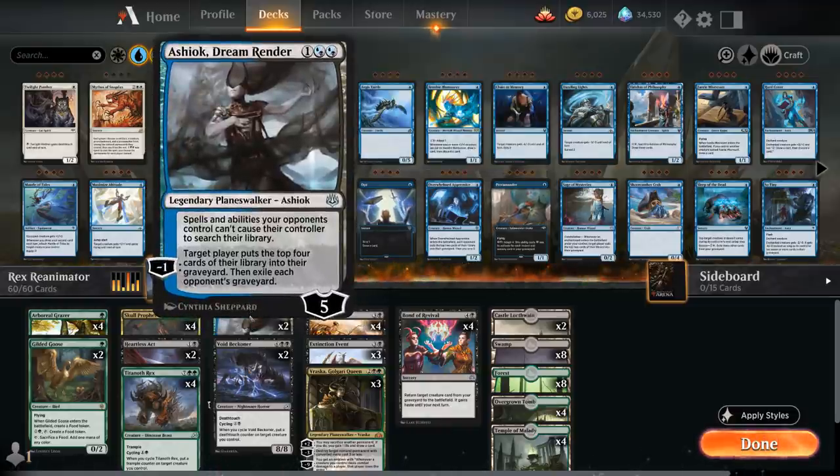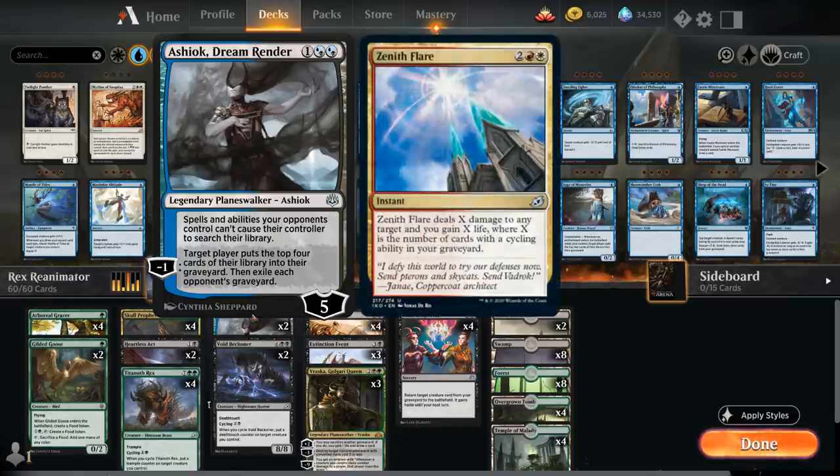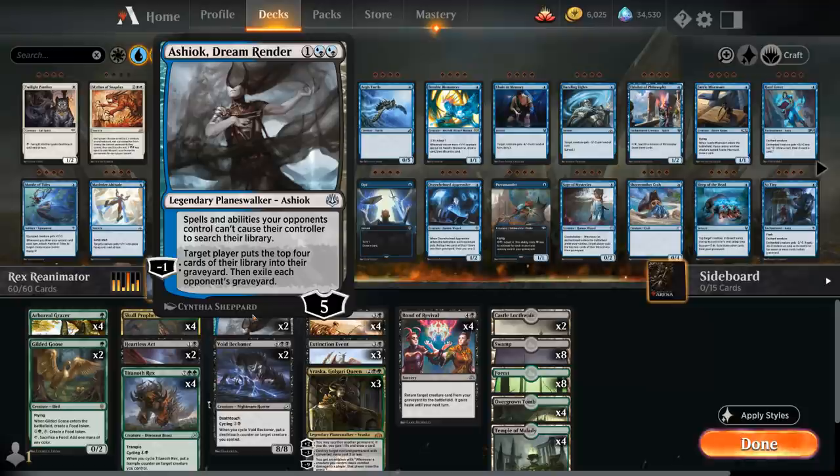We also have two copies of Ashiok Dream Render, which might seem like a weird inclusion — typically seen as a sideboard card. But it does double duty here as a hate card against some strategies and as a way to potentially mill ourselves and find another reanimation target. Ashiok is pretty important against cycling decks that rely on Zenith Flare to end the game. If we exile the opponent's graveyard, we no longer need to worry about that. It can also prevent Fabled Passage from searching a land, so Ashiok is useful across several matchups.